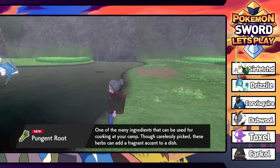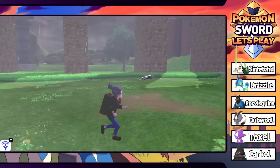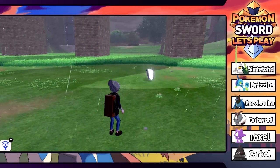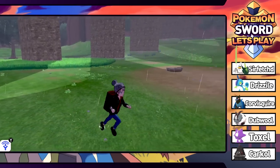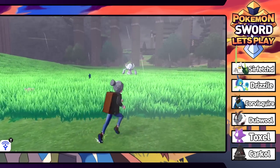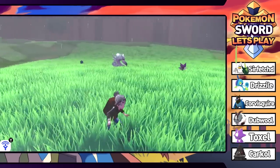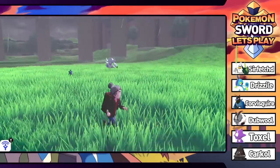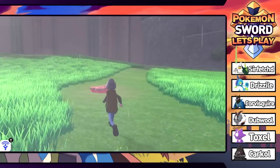Though carelessly picked, these herbs can add a fragrant accent to a dish. We can add that next time we cook. There's a Galarian Linoone right here just running in circles. We haven't caught one yet - we do have a Galarian Zigzagoon. We'd like to get an Obstagoon at some point. There's also Noibats and Bronzors - so much cool stuff. We should also collect watts from these glowing dens.